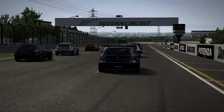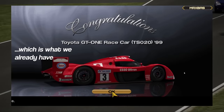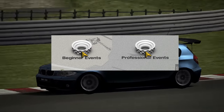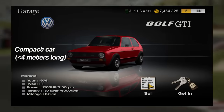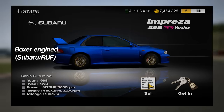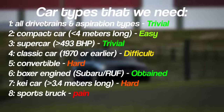Before we continue with the other licenses, it would be a good time to explain how we can actually complete this run. Outside of getting a car that's fast enough to complete the final event — that being the Gran Turismo World Championship — we have to complete all of the other events in both the beginner and professional league to even be able to access it. Most of these events place restrictions on what you can bring to them, like the type of car, its drivetrain or model year. Our garage must contain cars which cover all drivetrains and aspiration types, a compact car, a supercar, a car from 1970 or earlier, a convertible, a car with a boxer engine, a K car and a sports truck. The last five are some of the rarer ones, so it's already very good that we received a Subaru Impreza this early into the playthrough.